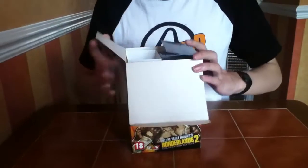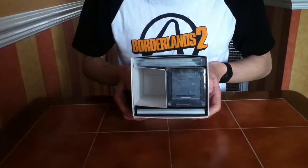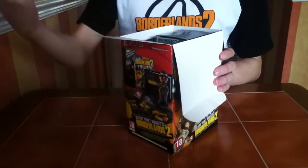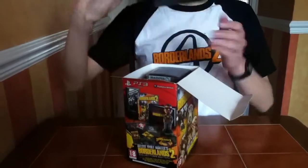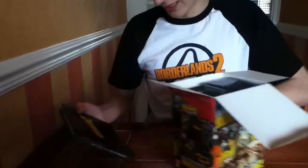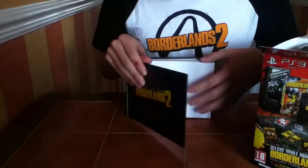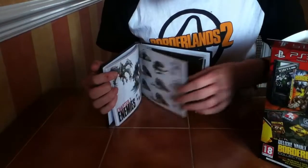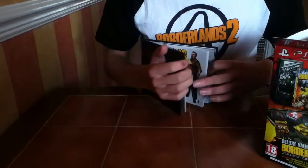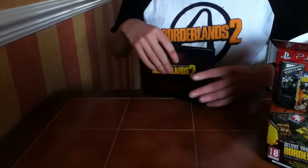So if we open it up, it's arranged fairly nicely, and I don't think they could fit anything more in the box if they'd tried. There's a piece of cardboard for no good reason. Then there's an art book, which is in a nice hard-backed case, which is a bit bulky — a lot bulkier than the Gears of War one anyway — and that has various concepts of every monster and most weapons and most characters.